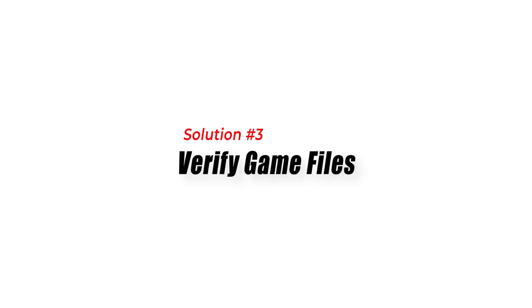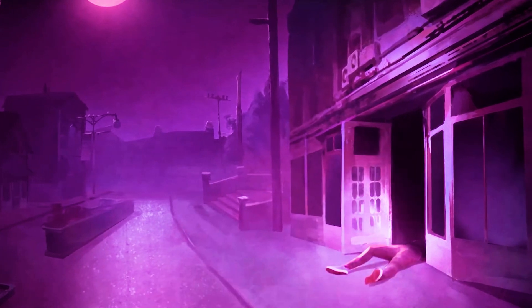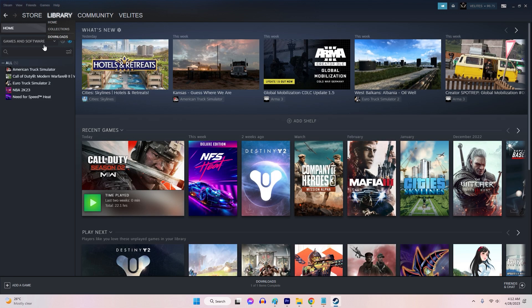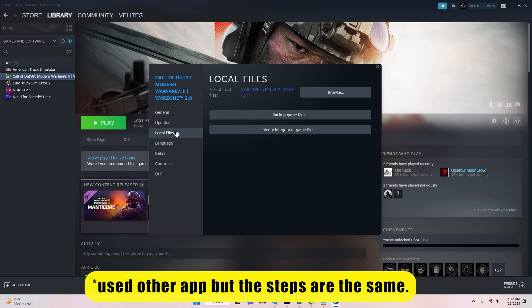Solution 3: Verify Game Files. Sometimes the game files can become corrupted, causing the game to crash. Verifying the game files can help identify and fix any corrupted files. To verify game files, open the Steam client and navigate to your game in the library. Right-click on the game and select Properties. Choose the Local Files tab. Select Verify Integrity of Game Files.